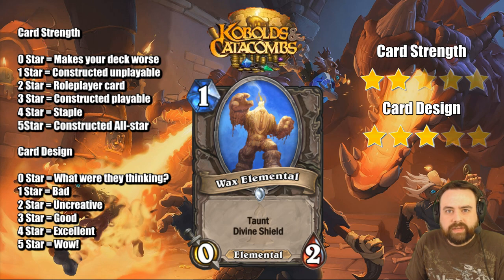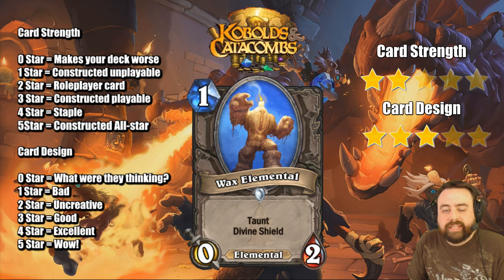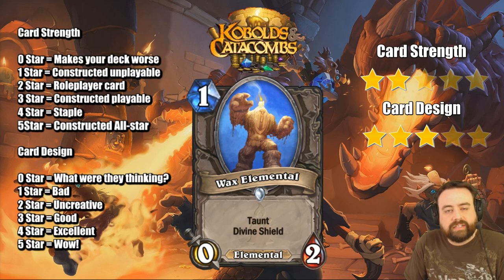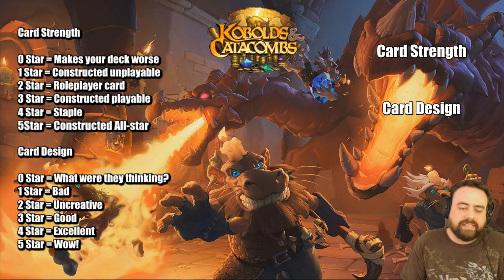Wax Elemental is a 1-mana 0/2 Taunt Divine Shield. Is that good on its own at 1 mana? It is good, but is it worth putting in your deck? There is an interaction here that I like between this and Cobalt Scalebane, the popular 5-drop from the last rotation. That interaction alone, I think this bumps it up to a Roleplayer card. The fact that it also has the Elemental tag.